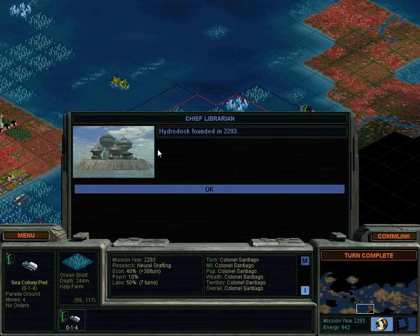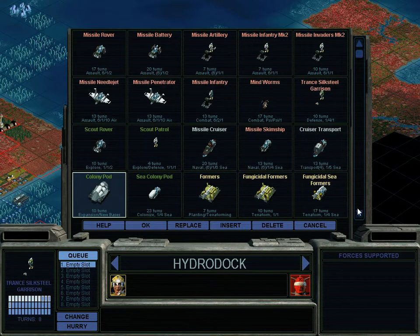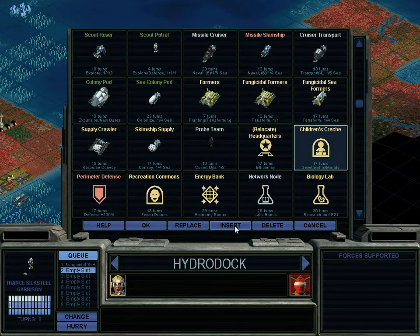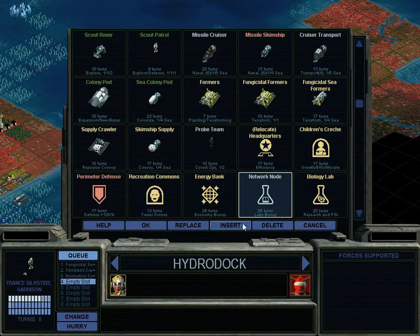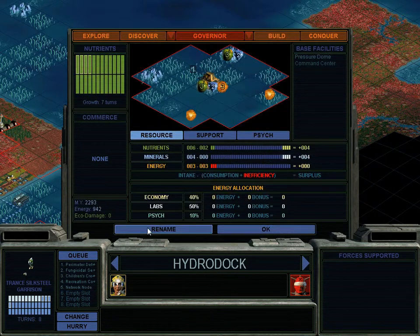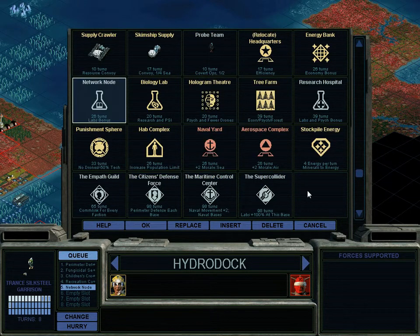Later on in the game, as your efficiency rating is higher, the bureaucracy limit becomes higher. But we're going to see much more inefficiency now, which is a problem. Hydrodoc — pissing LAL off since 2293. Starting off with excellent stuff, and we're going to have people in here right away, which will be really nice. We're going to build some formers, and then a bunch of base facilities — also perimeter defense.